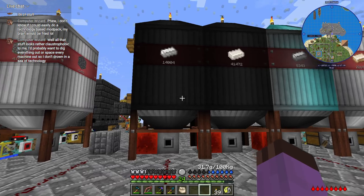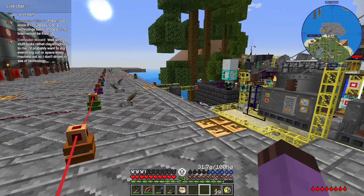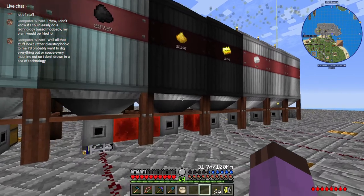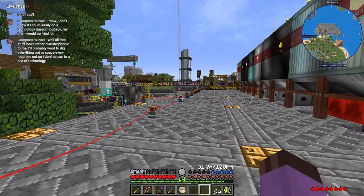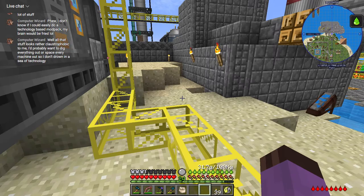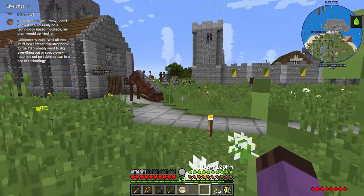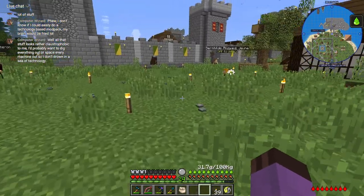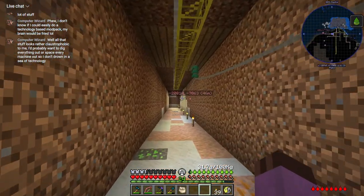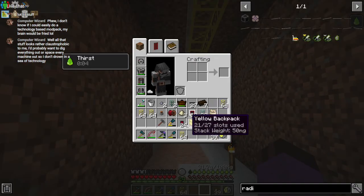So yeah - iron. It's building up again - cool, it's just being used at a constant rate because we're still making steel. Cool beans, I think everything is all set up and ready. When you think about it, it's not like an automation-heavy magic pack would be any different. The heavy automation requirement - not whether it's tech or magic - just kind of determines the flavor of where your jank is going to come from.